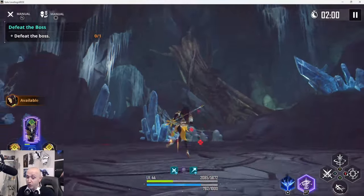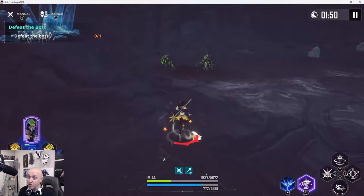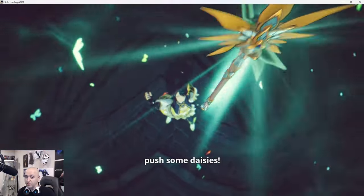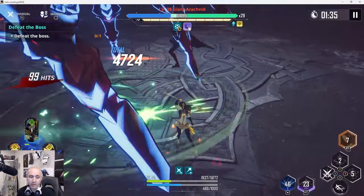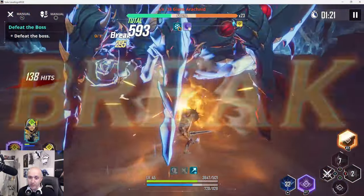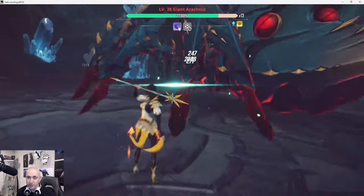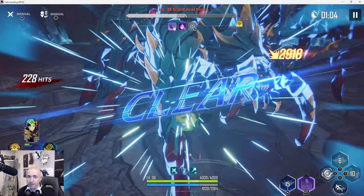Don't sleep on this character — he will do so much breaking for you, especially on tough fights where break is a major factor, like Igris or Cerberus. He's a really good unit for Cerberus fights as well just because of his breaking ability. Watch this break — look at the amount of break damage he does. We'll get his ultimate in here for some more damage and finish the fight. We got him.